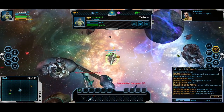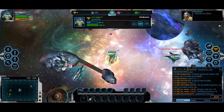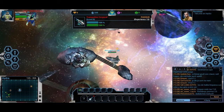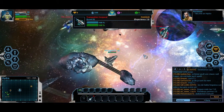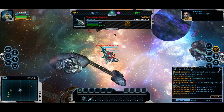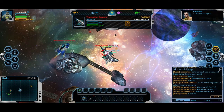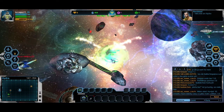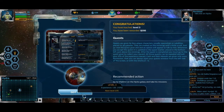It does have the Holy Trinity in a sense — you have your tank, healer, and DPS classes, but it's in space! There's an officer — it's gonna attack me. I'm being hit for real now. And I leveled up — so I'm level 3 already.